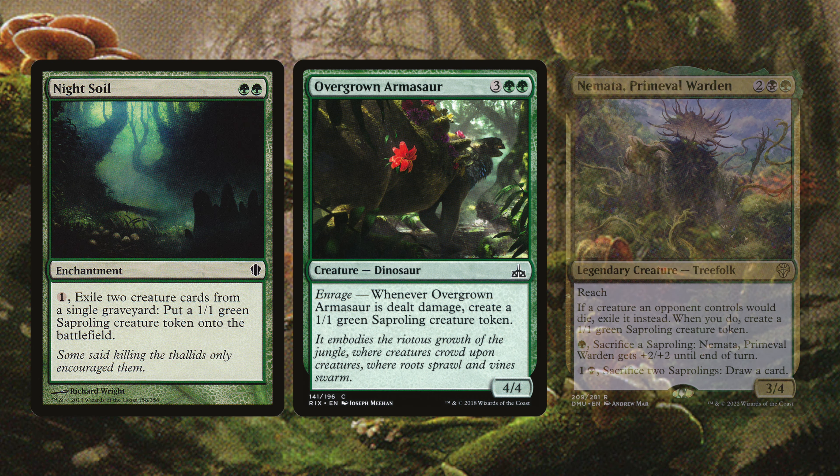Golgari Charm gives all creatures -1/-1 until end of turn, destroys target enchantment, or regenerates each creature you control — great utility. Golgari Signet is a mana rock. Parallel Lives doubles tokens created, another way to get even more tokens. Skull Clamp equips to sacrifice our little tokens to draw cards. Sol Ring for one mana taps to add two. Swiftfoot Boots gives our commander Hexproof and Haste, keeping it from being removed by opponents' spells.